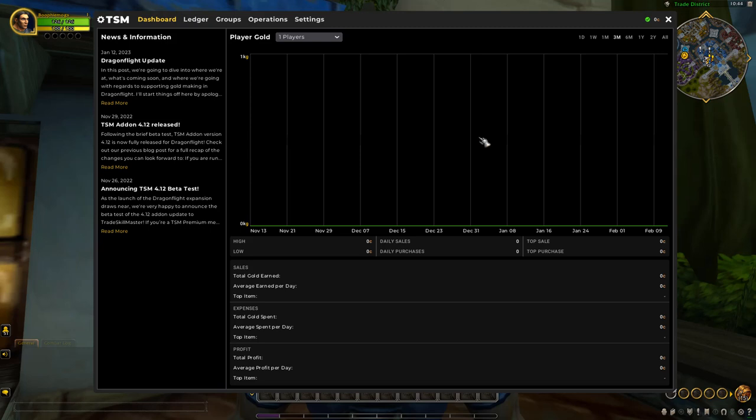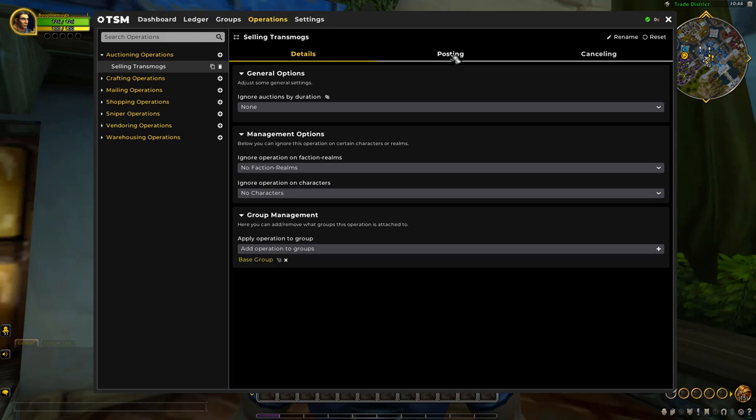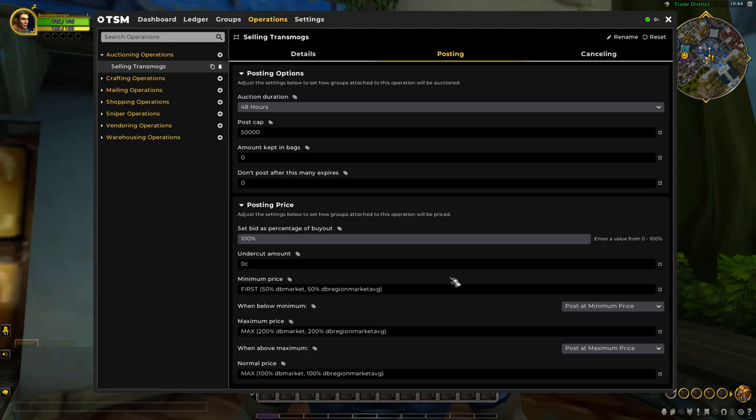So Buffy Mogs is a brand new character — no sales whatsoever. Here are the TSM operations I'll be using to sell transmog pieces. The minimum price is set to 50% of the DBMarket value, or if it can't find DBMarket it falls back to the DB region market average. The maximum price with no competition will be 100% of DBMarket or 100% of DB region market average, and the maximum post price will be 200% of DBMarket or 200% of DB region market average.